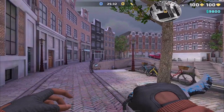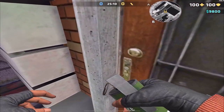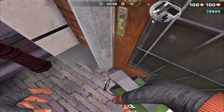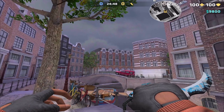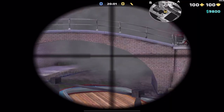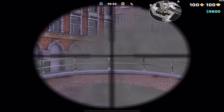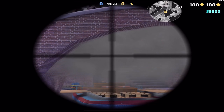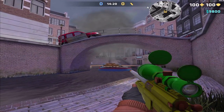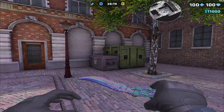If you manage to make it to mid without getting shot, you can throw a smoke right here to completely deter the CT camper. Lodge yourself into this door, aim at the corner of the top window of the second row of apartments, and jump-throw. This smokes off bridge and the smoke also travels through the bridge underneath, blocking that underpass AWPer. It's a pretty precise smoke but it does work — a great smoke to know especially in team play.